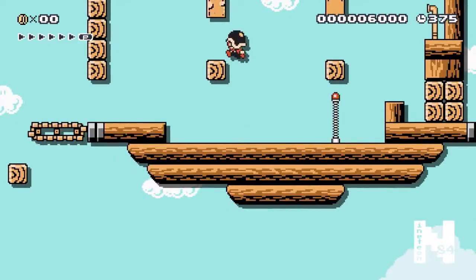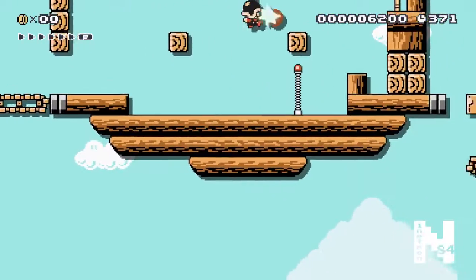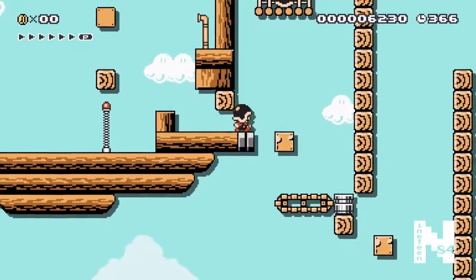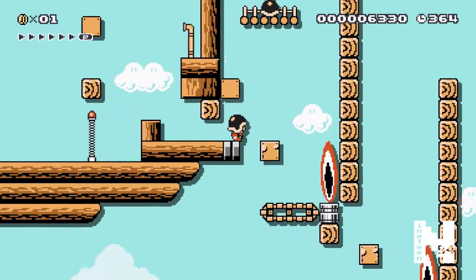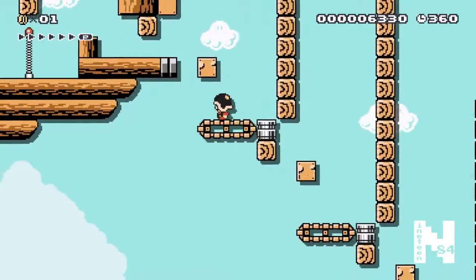You can kind of pop the bomb up into place - if not, you've got a second chance with another bomb. I jump about halfway between the blocks and toss it; it should fall in that little nook and get you through. You can see up there there's another helmet if you're missing one, so feel free to grab it.